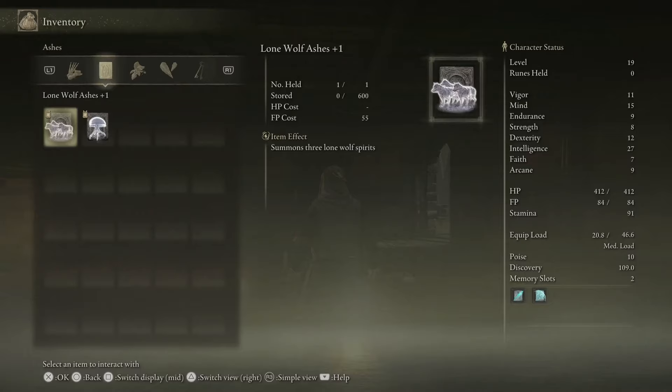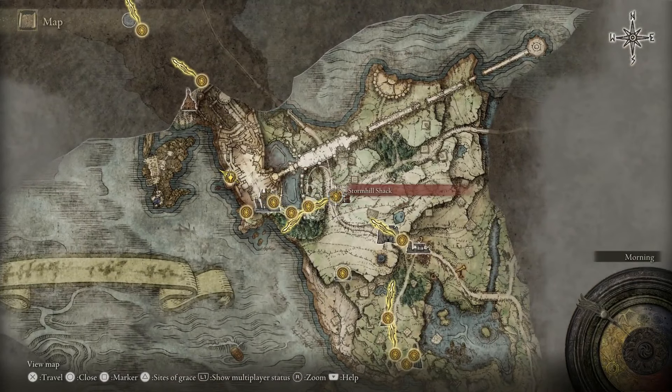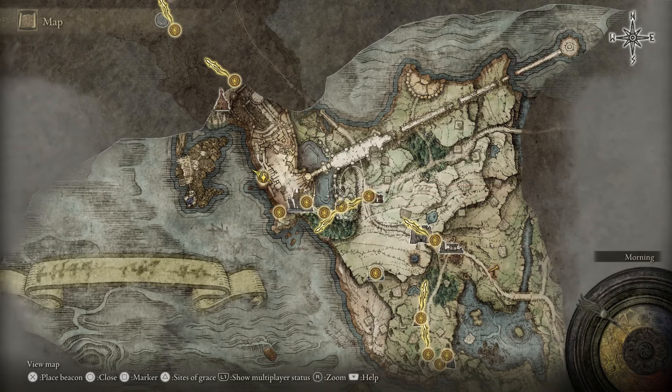If you're wanting to do spirit tuning in Elden Ring, which means upgrading your summons like I have done right here, this is the guide for you. First, you're going to have to go to the Stormhill Shack and talk to the woman there, exhaust every single dialogue option, and then you're going to have to go into the castle.